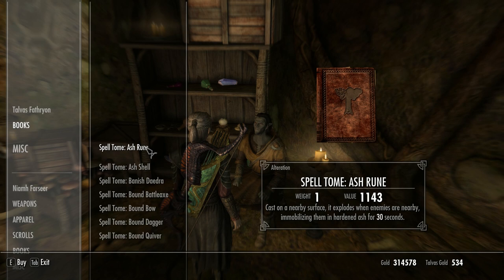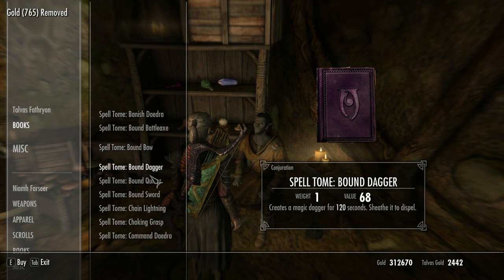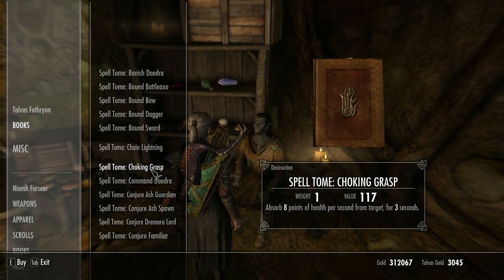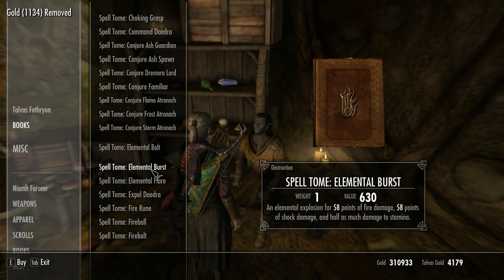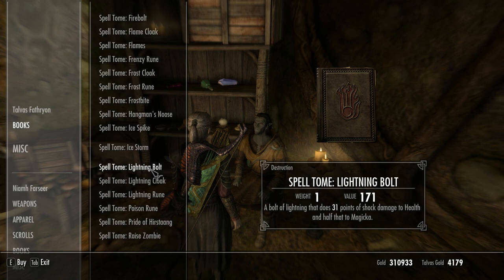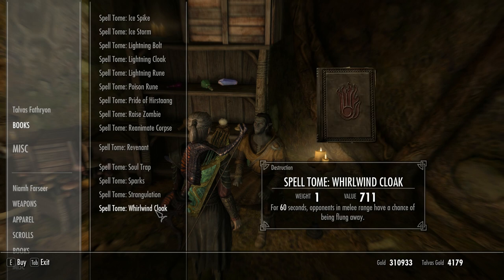Browsing through the spells - there's Ashroon, Ash Shell, and going through all these he's got a lot of good ones. Could be quite handy - I'll take that, and the Ash Guardian as well. There are loads and loads of decent spells here, absolutely tons worth looking at.